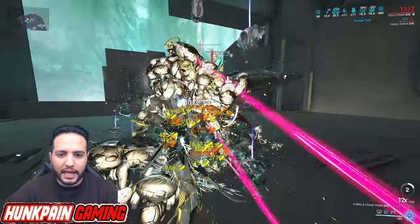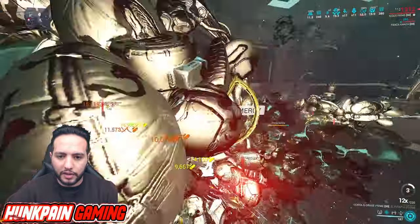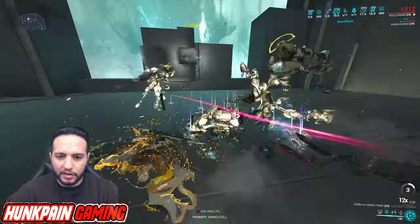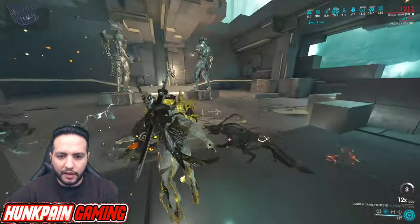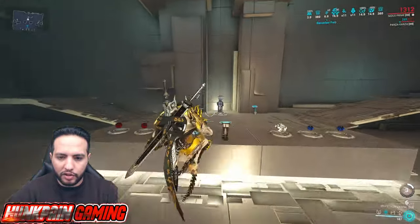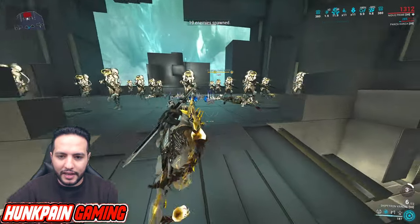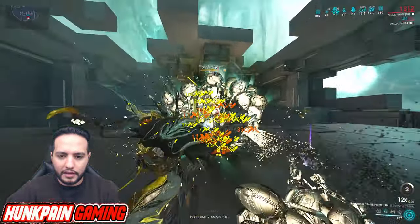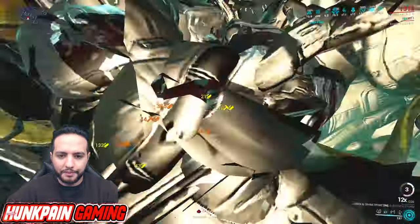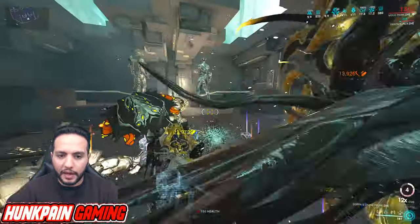We're going to reach 12 stacks and then respawn the enemies. This is level 185 heavy corrupted gunners — enemies that don't joke around at all. Look at that — dead, and this guy is dead too. Now at 12 combo multiplier, we're going to summon more enemies.